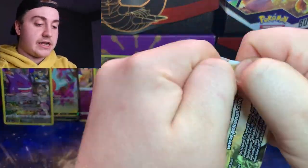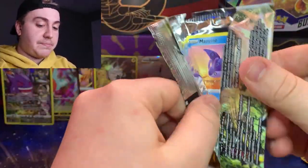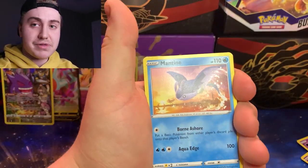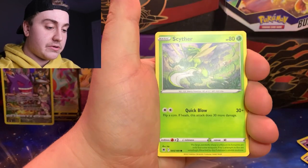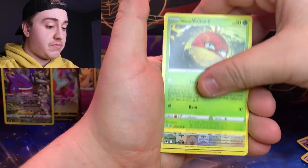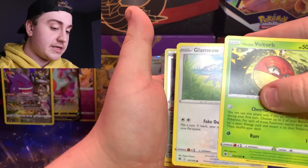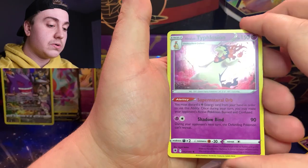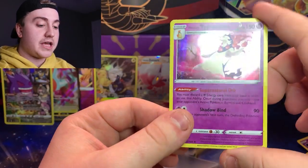Last pack — the black code card is a good start. I've pulled most of the cool Alt Arts in this set but there's still more to go. Maybe we get another gold card to add to the collection. I did skip a Glameow there. Eevee Reverse Holo, and Typhlosion Holo to end it off.